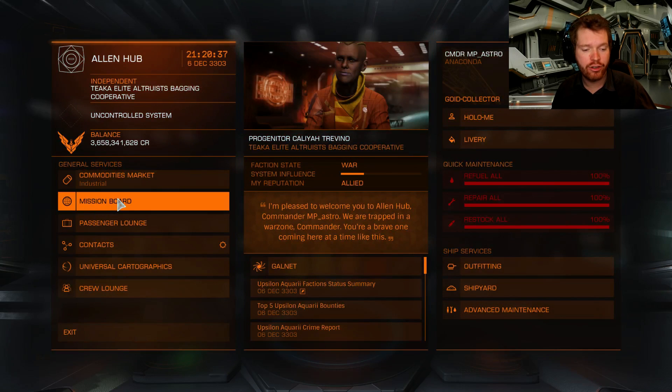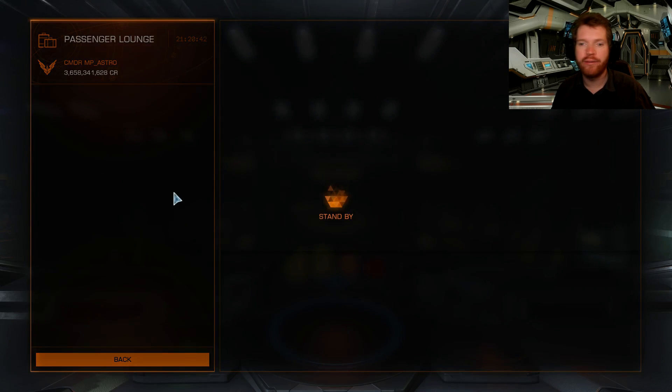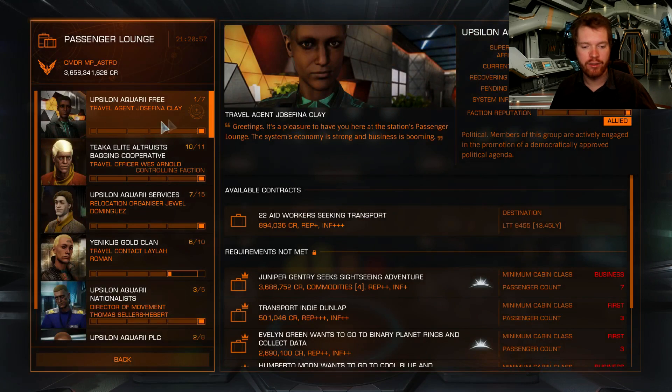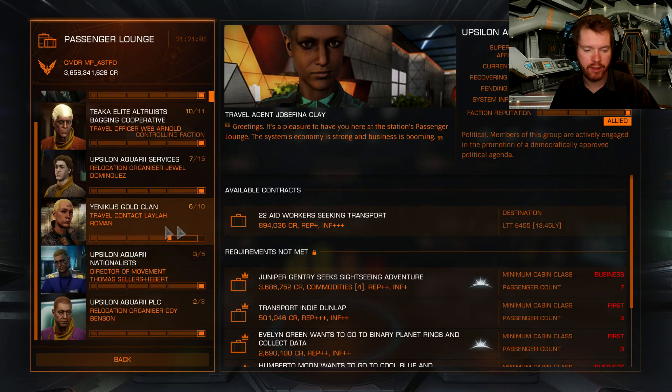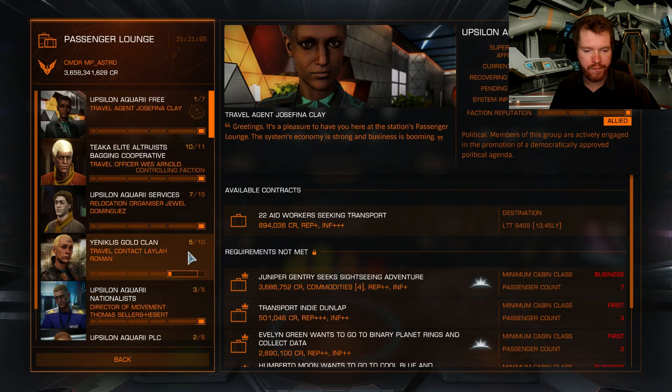The second thing you need to make sure is that you need to be fully allied. It's not enough to just be friendly — thinking you'll just do passenger missions and get the last bit of reputation that way. No. Not going to work for you. You need to be fully allied. I'm going to open up the passenger board. You can see here — fully allied, fully allied, fully allied. You need to be fully allied; it's not enough to be friendly.